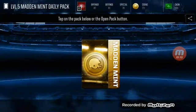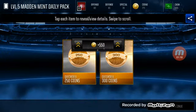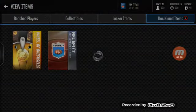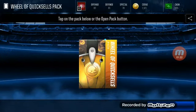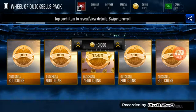I'm going to do some quick sells — 550 coins. Wheel of quick sells, 5 options, and we get 7,500 coins. Should go for about 9k there.